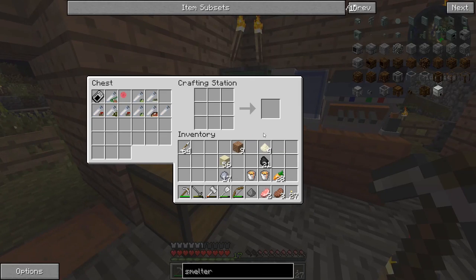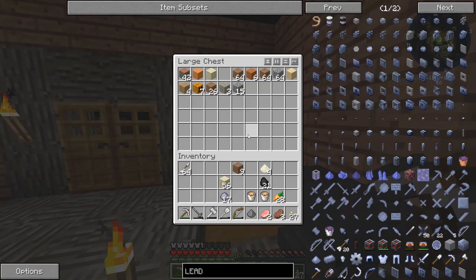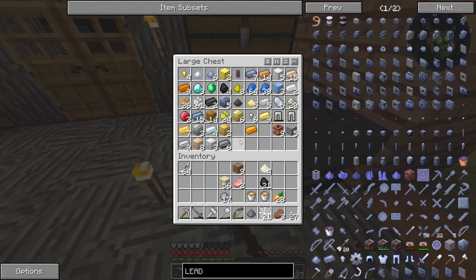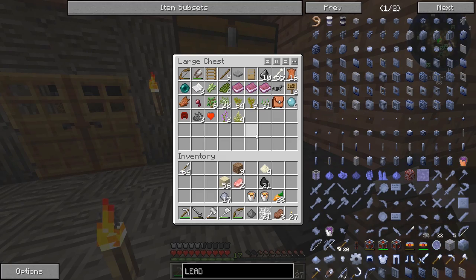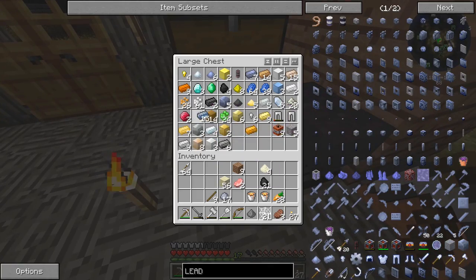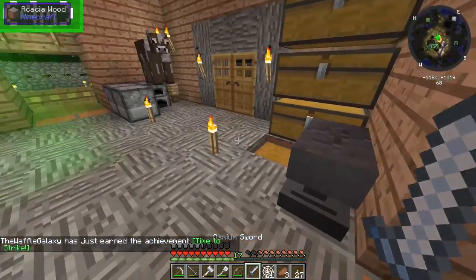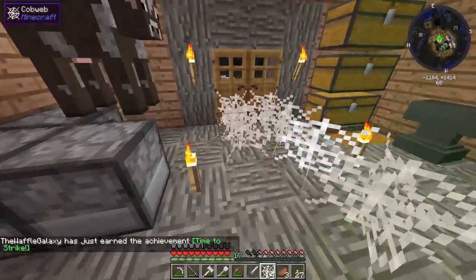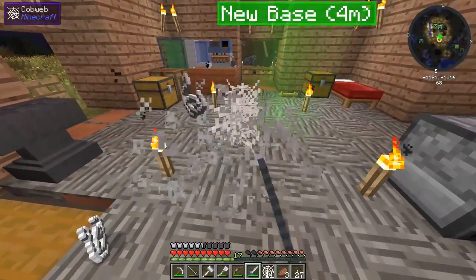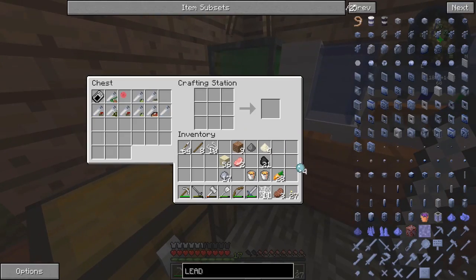Our horse is still outside. We need to make a lead. Let's get the lead recipe up on the screen. Yeah, we should have enough string - it's only like three string. If not, we do have a lot of cobwebs. We have a lot of cobwebs - might as well break those. But do we even have a sword? I don't think we do. Let's make one real quick - actually, let's make it out of osmium. We have a lot of osmium. Let's make ourselves an osmium sword! There's the osmium sword.